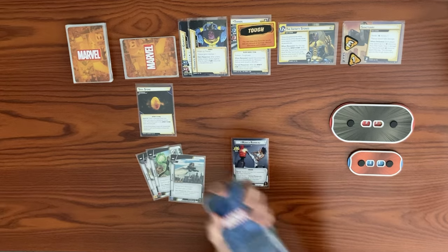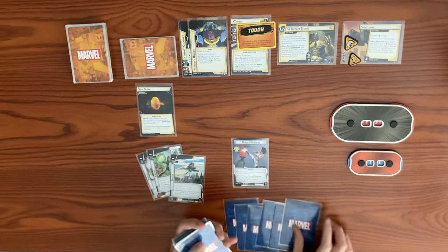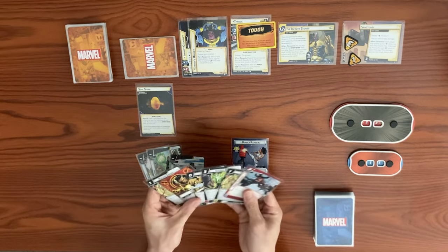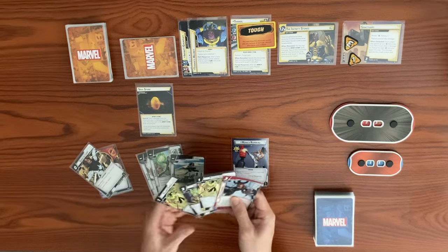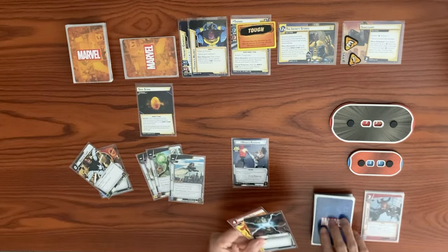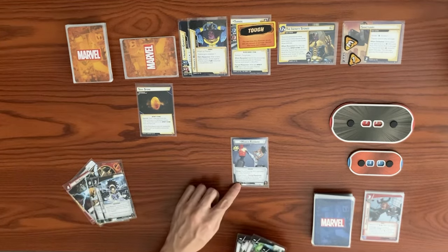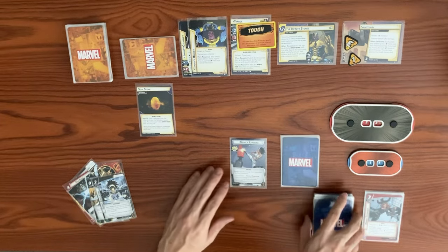We draw up to our hand size of six. We got a double resource and Speed of Light, so we discard those four cards and draw four more. With Monica's Rainbow setup, we put all three energy upgrades face down into play.